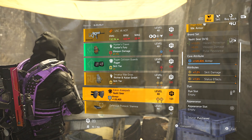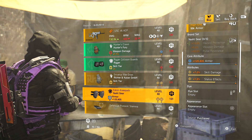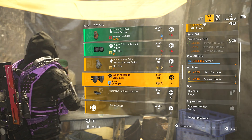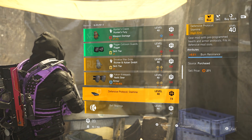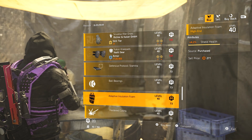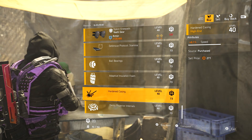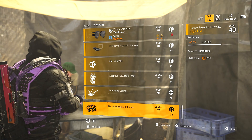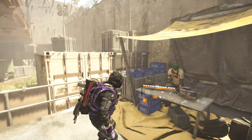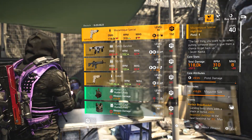Yao gear — armor, skill damage, status effects, not great. I actually noticed Yao gear was in the base of operations last week — I think that's the first time I've ever seen DZ gear in a vendor in the base of operations. Mods: 8.6% burn resistance, 6.2% health for mines, 4.2% shield health, 8.1% speed for Firefly, and 6.6% duration for decoy. Nothing really worth picking up here.